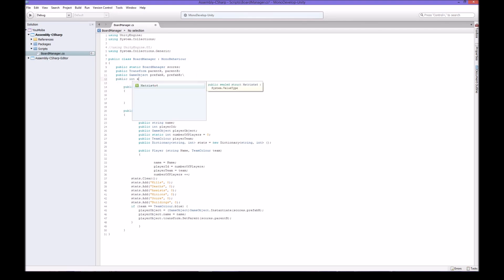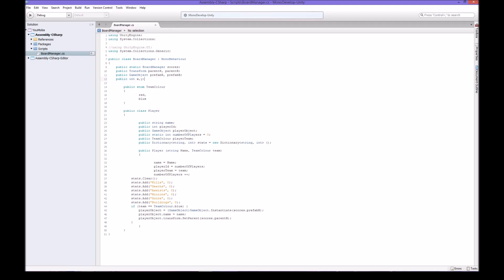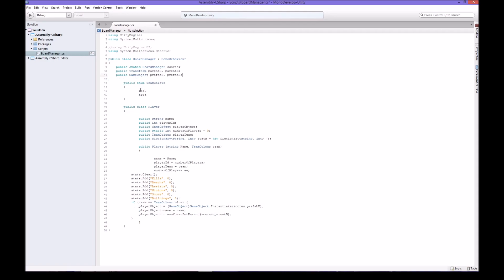Normally you'd have to write public int x and public int y separately, but thanks to this you can just do that with a comma, and that saves you a line. I use these for quite a bit - maybe not as much as I should, but I do use them.